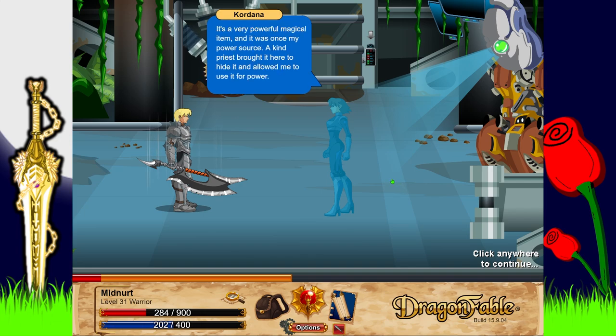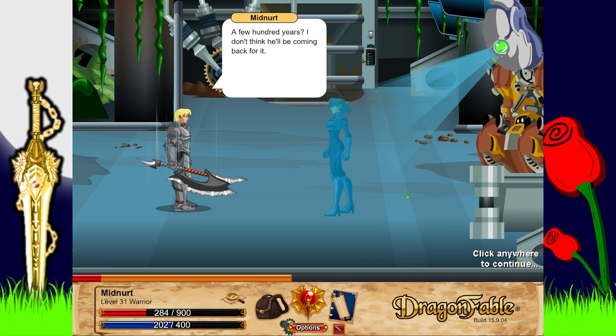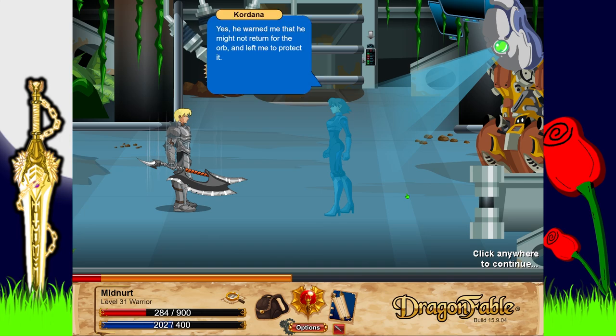It's a very powerful magical item and it was once my power source. A kind priest brought it here to hide it and allowed me to use it for power - he came just as the last of my power was dying. Thanks to him I was able to charge my cells again, and I've been operating on the power of the orb for several hundred years. But now that it has been taken, my power cells will die.